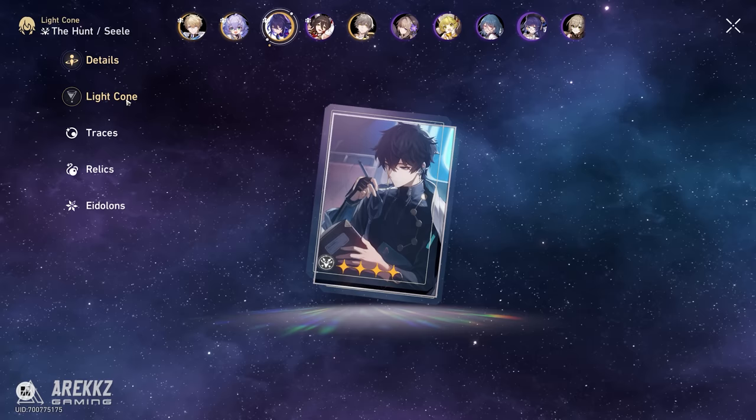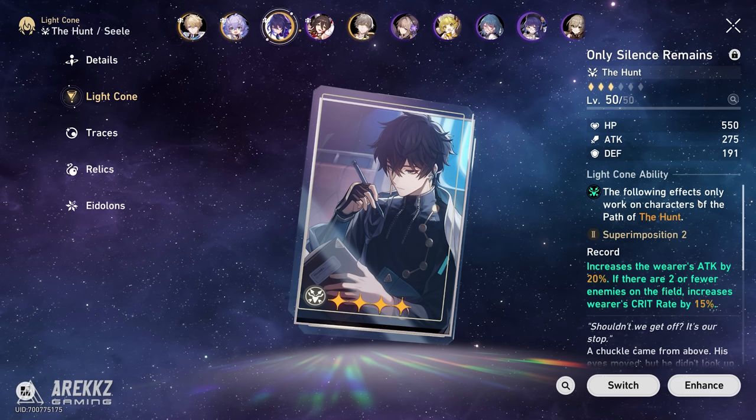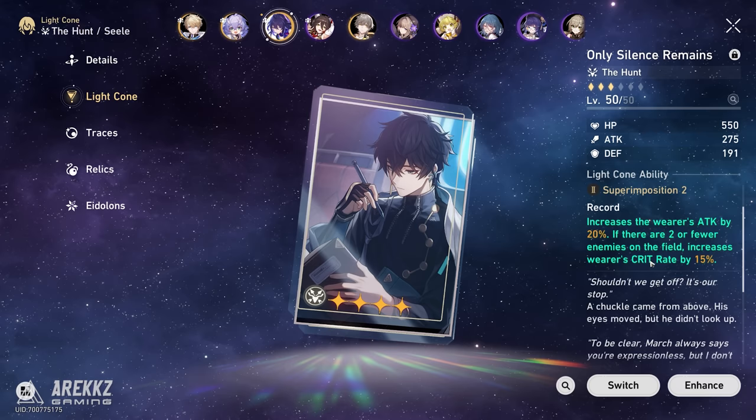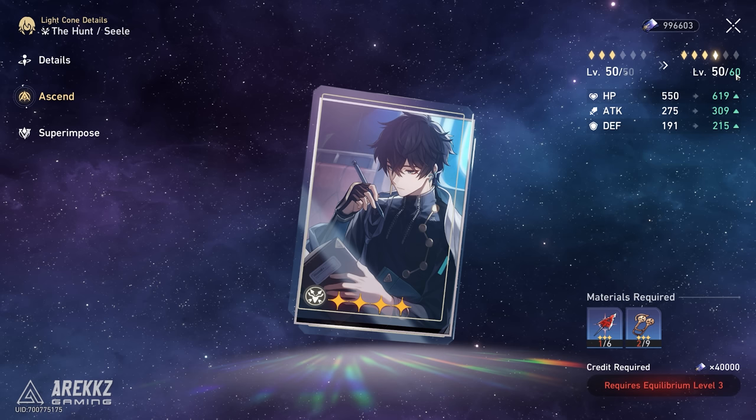The next tab is for your Light Cone — think of this like the weapon for your character. In game, these are essentially recorded memories that power you up. These come with a special effect called a Superimposition, which activates if the type of your character matches the type of the Light Cone, such as a Hunt character matching the type of the Light Cone to give you the bonus. Generally it's better to match these to the correct character type, but higher rarity cones will give more stats when leveled up, so it depends on your collection. Just like your character, these need to be leveled up and ascended with Light Cone materials. This is another core part of powering up your character as they give you large stat bonuses.